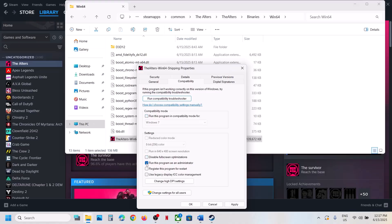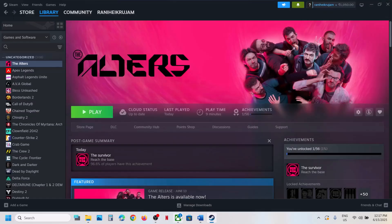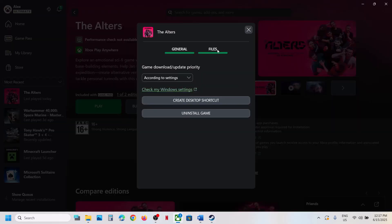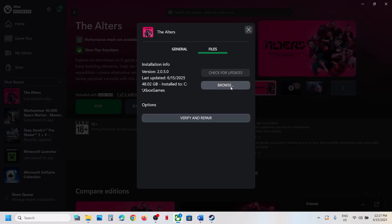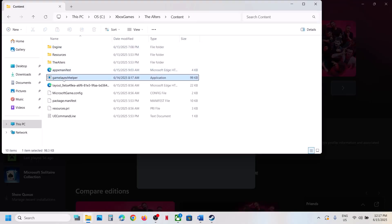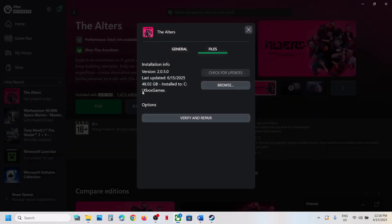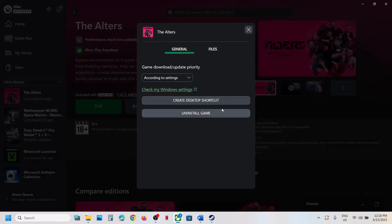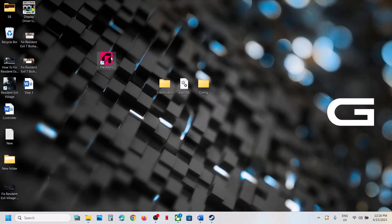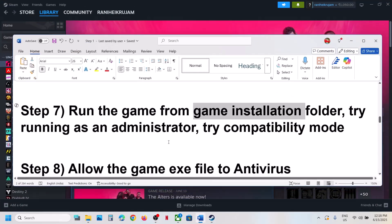If none of these compatibility options work, uncheck the boxes, hit Apply, and click OK. For Game Pass users, right-click on the game, click Manage, go to Files, click Browse, open the Altars folder, then the Content folder. Double-click the game launcher to launch the game. To run it as admin, right-click, go to General tab, click Create Desktop Shortcut, then right-click the shortcut and click Run as Administrator.